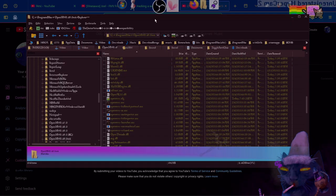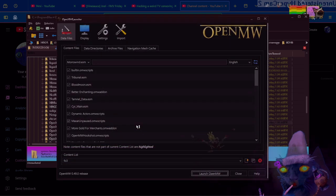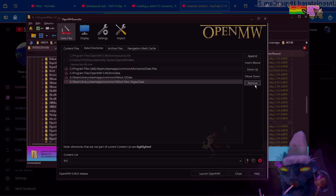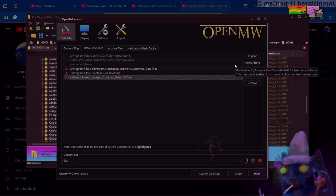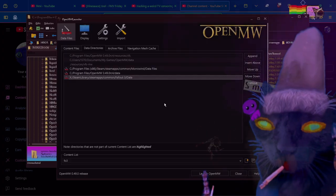Step 1: OpenMW Launcher. Step 2: Add Fallout — or whatever other game you want to import into OpenMW. There are 3 here. So you click Append and then choose the data folder of such games, where the ESMs and ESPs are located.